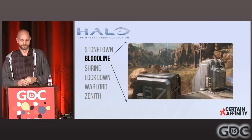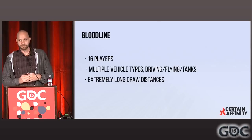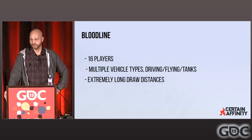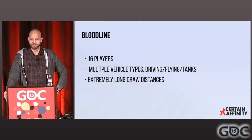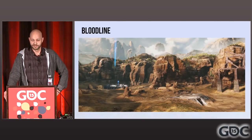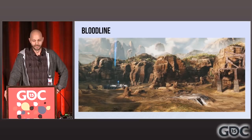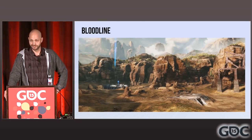Let's talk about our levels. We had six level remakes; I want to talk about Bloodline — our Halo 2 Coagulation map. It's a classic map everybody loves, and it was a nightmare for performance — our worst case scenario on all accounts. It was our big team battle map: 16 players hunting, killing, driving, throwing grenades, with multiple vehicle types — flying, driving, tanks, and both new vehicles. We had extremely long draw distances. Here's a screenshot of Bloodline from the sniper perch: you can see the entire map with nothing to hide. It has to render perfectly, and if it doesn't, people will let you know.